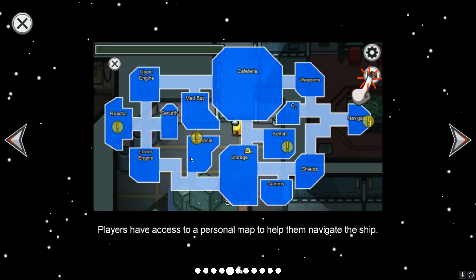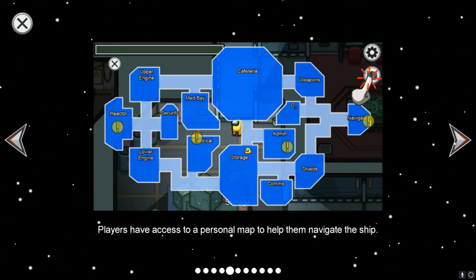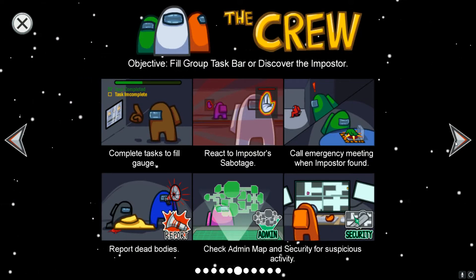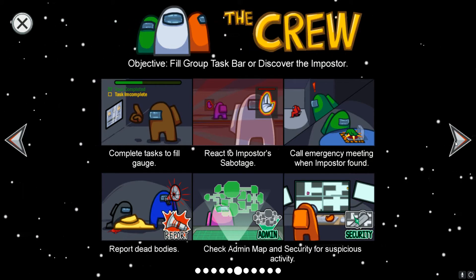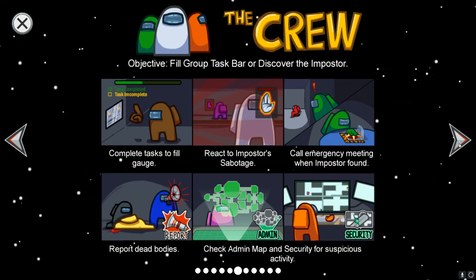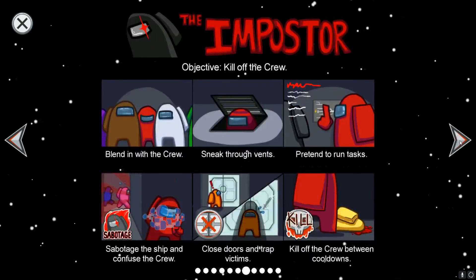If you are the imposter, there's also the use of vents — you can't use those as a crew mate, but as the imposter you have access to them to navigate through the ship. There are lots of different tasks to complete. You're able to meet as a group to figure out who the imposter is, and you vote each time — the game decides based on the votes who to kick off. You can also report dead bodies, check the map, and call for security to check suspicious activity.